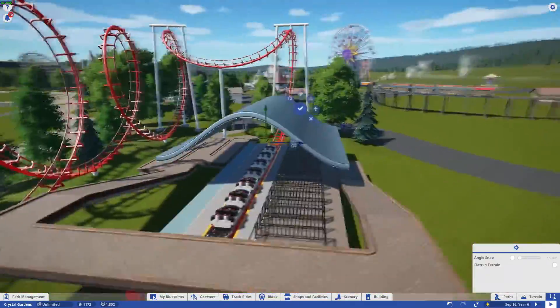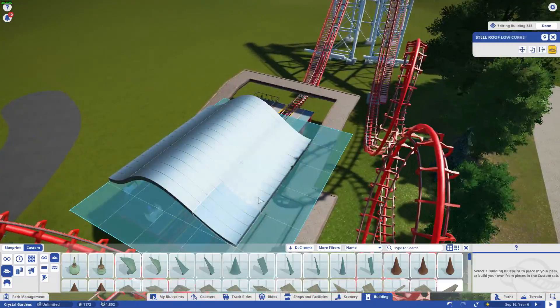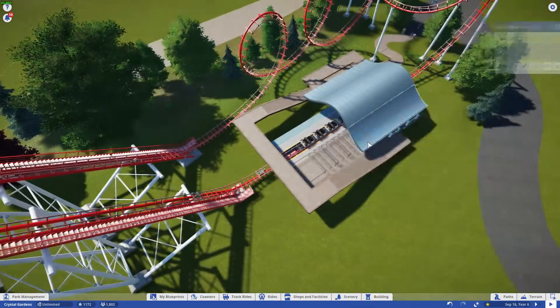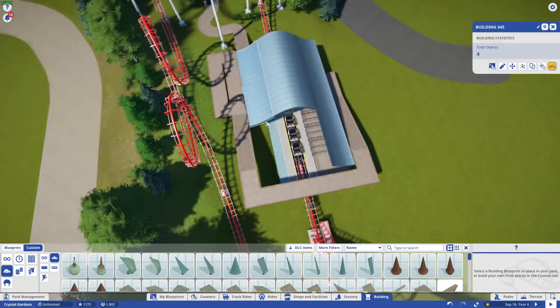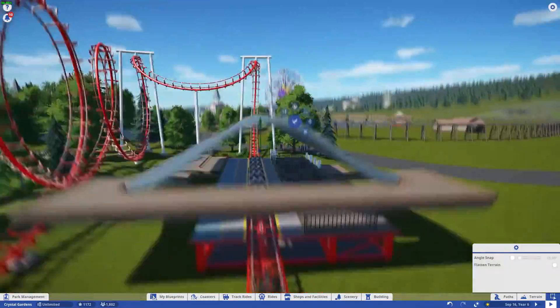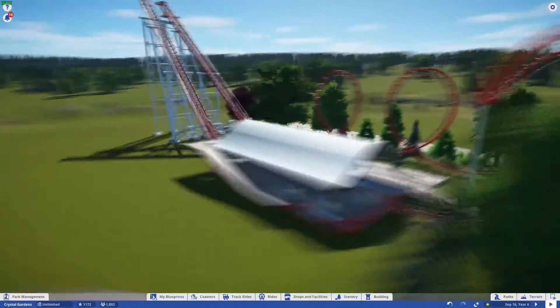For the station, I liked this idea of having the queue line go over top of the track at the back. I did this kind of weird curved building, almost like a big metal tent, and I ended up keeping that, but we do get rid of the path over top of the trains themselves.